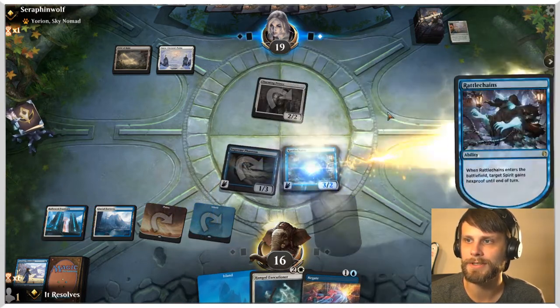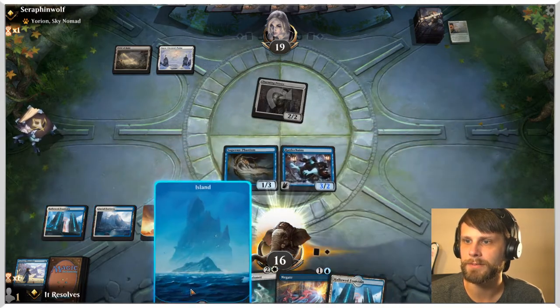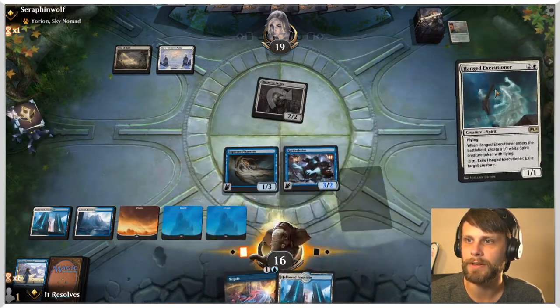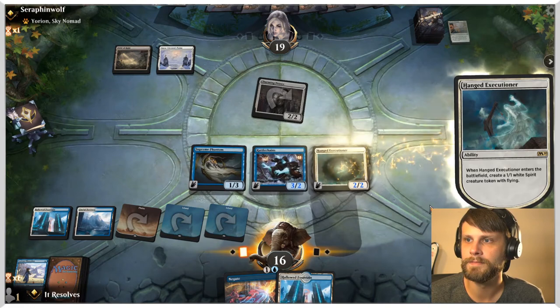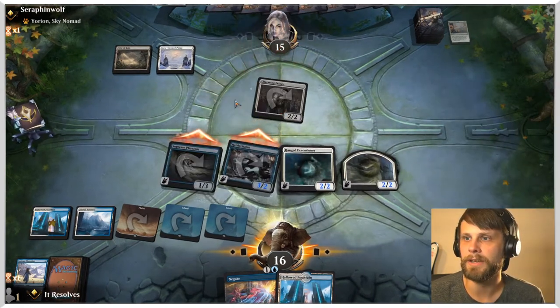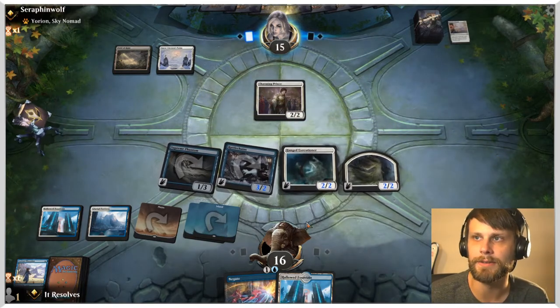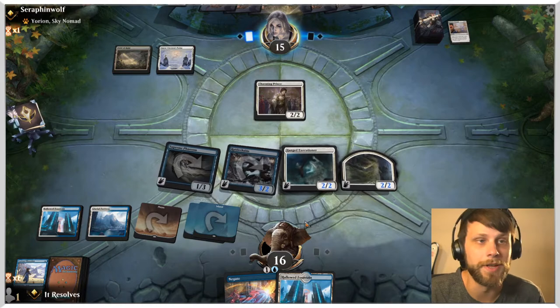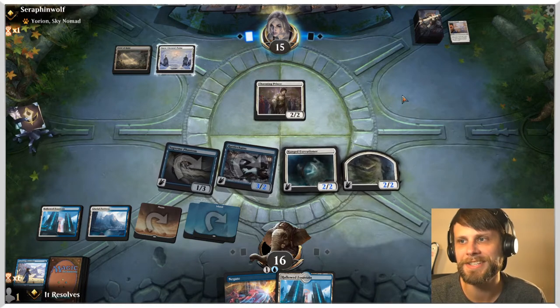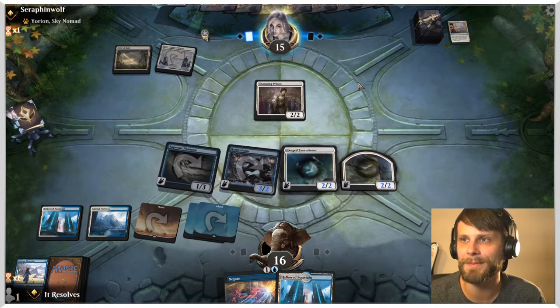I'm not going to block with Rattlechains — there's no reason to really. They're stuck on two lands here, which is an interesting place for them to be in. Let's go ahead and attack. Eventually we win this race by a long way, so they need to hit lands and they're so far not doing so. We're kind of just getting lucky here, but I'll happily take it.